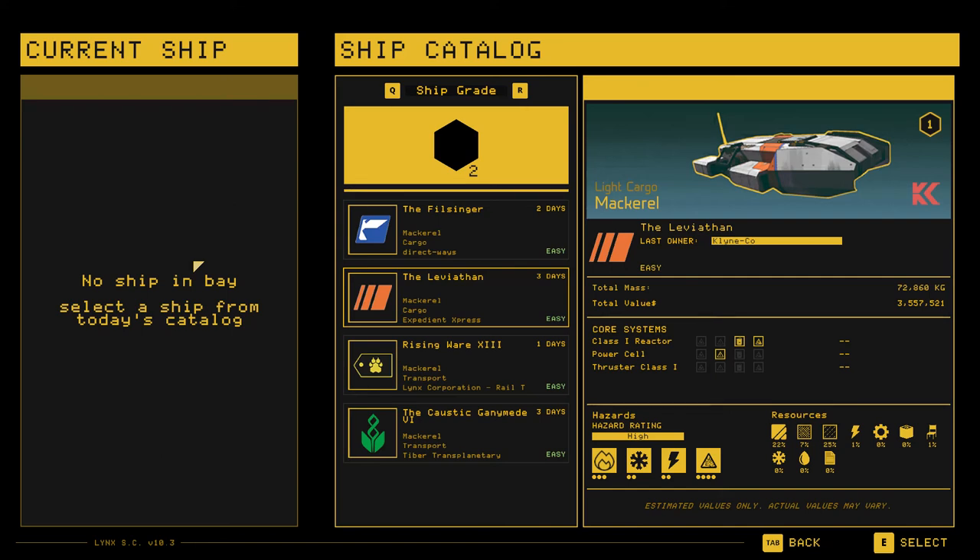Hello and welcome fellow cutters to another Hard Space Shipbreaker video. I am Tarka the Newt and this is going to be my sort of little crash course for this game. I have a special method and technique that I like to use that's very efficient for harvesting mackerels, or salvaging however you want to put it, and I want to show it to you guys because I think it's pretty cool.